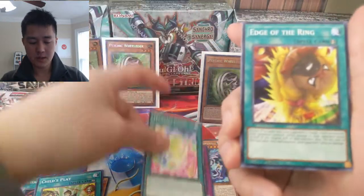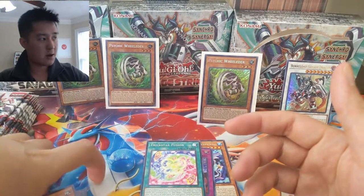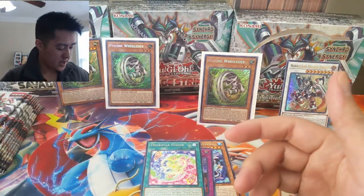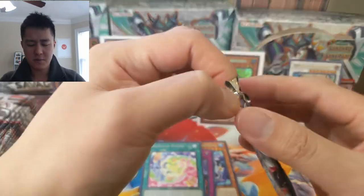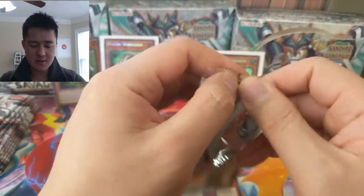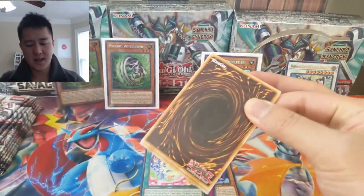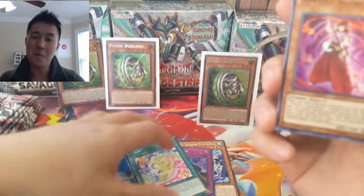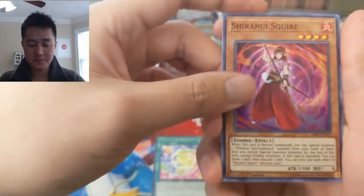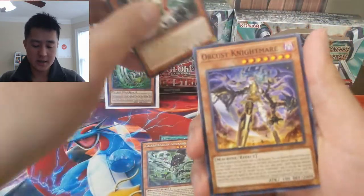One cool thing about the Infinity Chasers set is that every card I think is a holo, and there's only five cards per pack, and you do get a secret rare. I feel like as a result the cards are a little more diluted, but that potentially means it's a little easier to hit some of the chase cards because you get a secret rare every pack. Nonetheless I think it makes opening a little more exciting — Shiranui Squire, Guard Dragon, and Drake.